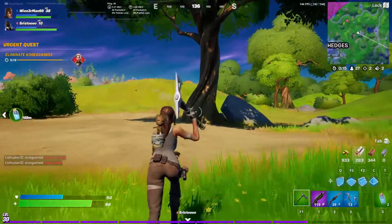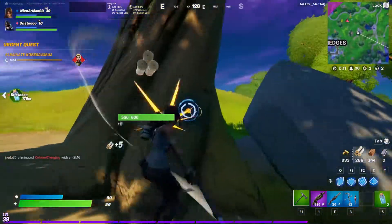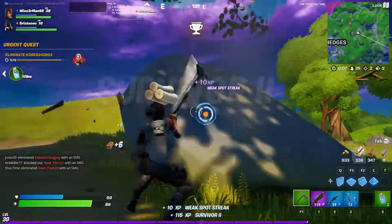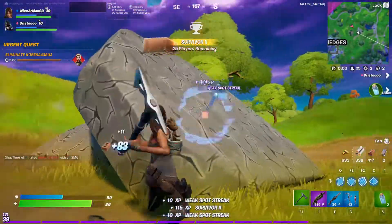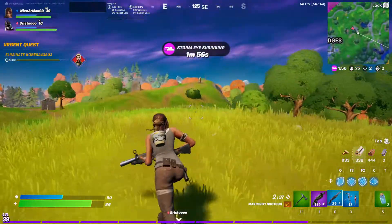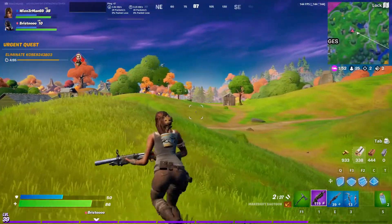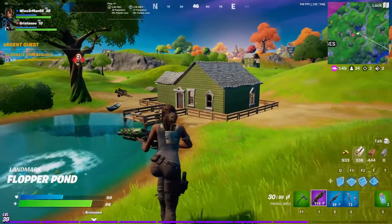For new exotic weapons, we know about three coming. Deadfire will be selling the Marksman Six Shooter at some point in the future. There's also going to be a Grappler Bow sold by Lara Croft that can eliminate opponents, so it does damage too. And lastly, the upcoming Unstable Bow will be sold by Raven from Teen Titans.